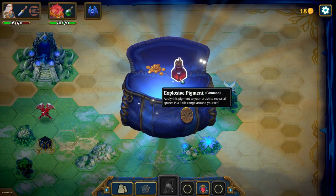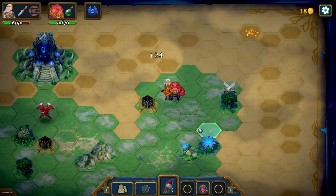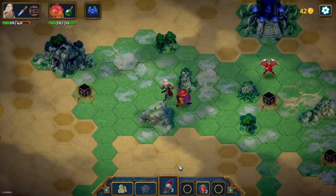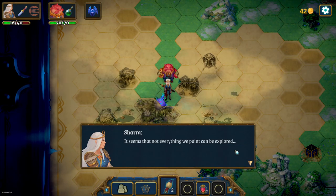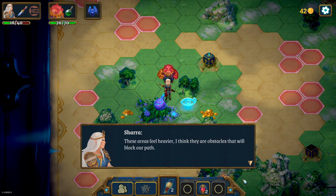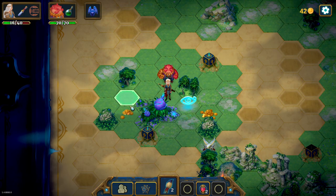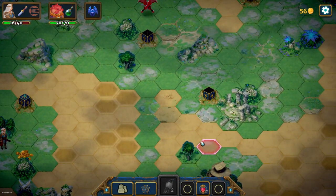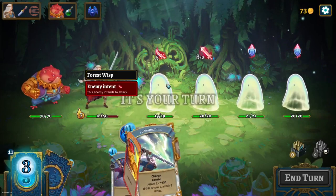Always, always cookie - just to get used to it, to play with the cookie. It wasn't needed here obviously. We got explosive pigment - apply this pigment to your brush to reveal all spaces in a 3-tile range. Let's try to explode it over here. I can see it's gonna reveal 25 spaces - so this is gonna give us access to this fight too. It seems that not everything we paint can be explored. These black areas are obstacles that will block our path. This is the first time I'm revealing a black one, I didn't know that.